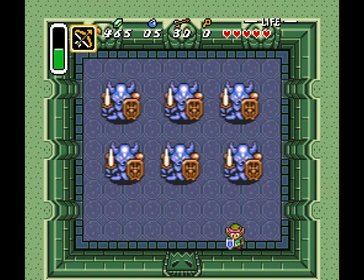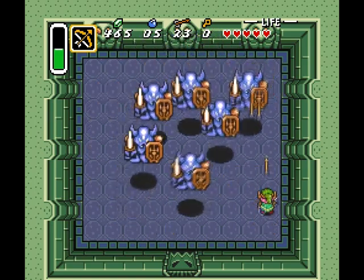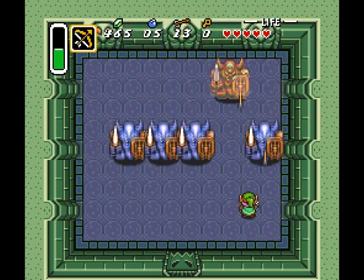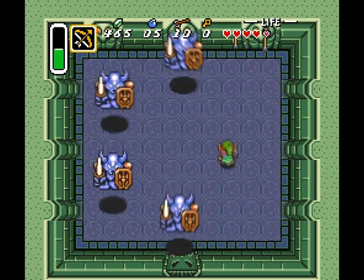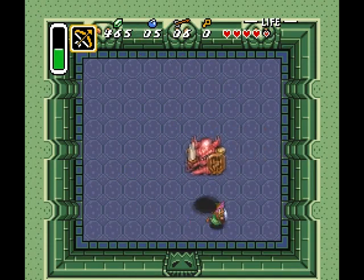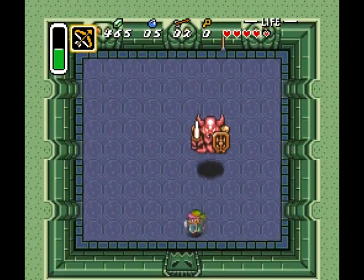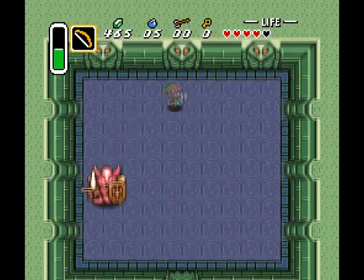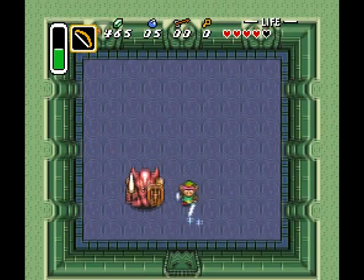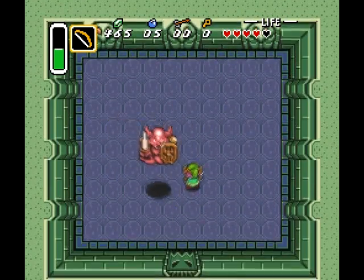So these guys are the Armos Knights. I'm now doubting whether I called the guys outside Armos Knights, because if I did, I was wrong — those were just Armos. These are Armos Knights. This is what the Elder was talking about when he said that arrows affect armored targets. Basically, he's just talking about how to beat this boss: you shoot it with arrows in its face. You can actually hit him in the air as well, and a charged sword attack is basically the best approach — it's the default against every boss, really.